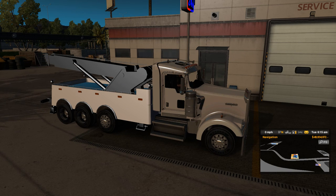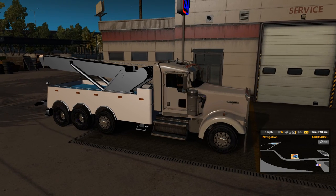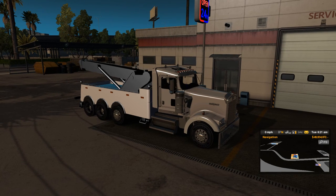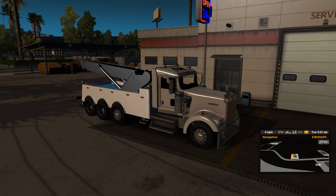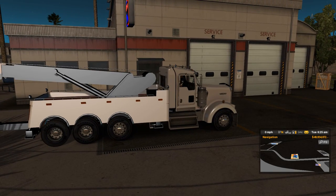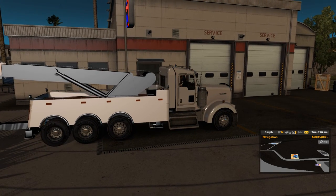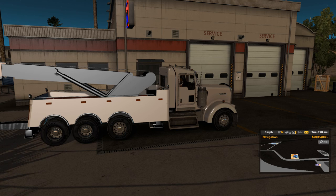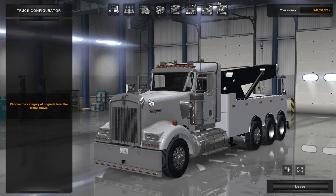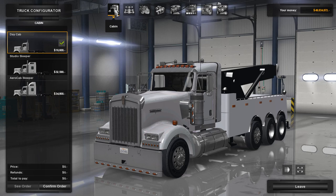What's going on guys, Trey here. Today I'm showing you this wrecker mod — it's a Kenworth W900 wrecker. We're going to be trying it out and seeing exactly what it's all about, see if it's any good. Let's go into the mod shop quick here. I did my money cheat and my level cheat to unlock everything so we could see it all.